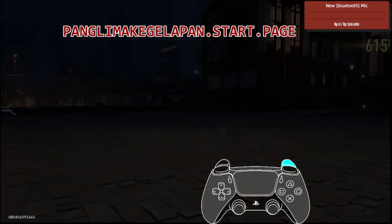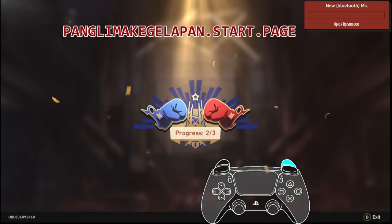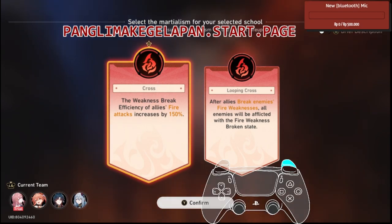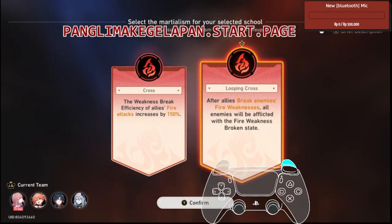Okay, I only used one turn for that. The second part: you need to do the right looping cross. After allowing the break, the enemy's fire weakness means all enemies will be afflicted with fire weakness broken stage. So just attack the weak minion first and all the enemies are going to be brought to weakness broken state.